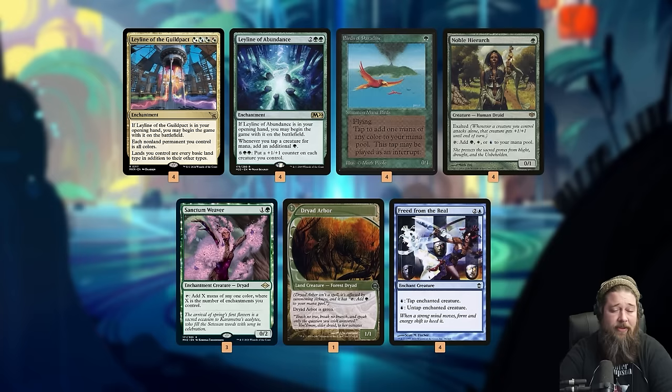Once we go infinite, how do we win the game? Mostly with Ley Line of Abundance - it's not only a combo piece, it's a combo finisher. We just put infinite +1/+1 counters on our team, attack, and win. The best part of this deck is with our nut draw, we literally win on turn two: turn zero Ley Line of Abundance, turn one Birds of Paradise, turn two Freed from the Real - infinite mana and an infinitely big Birds of Paradise kills our opponent.